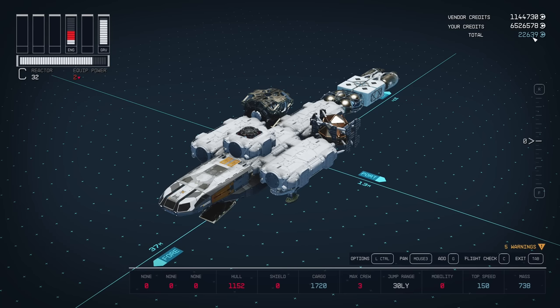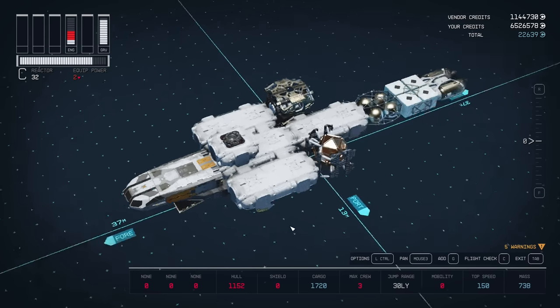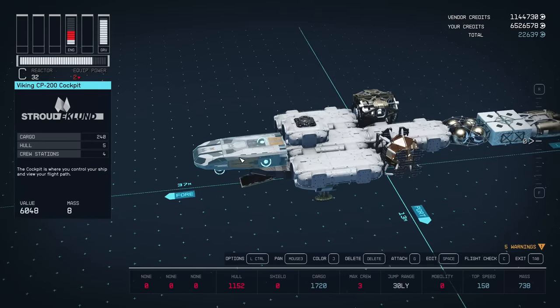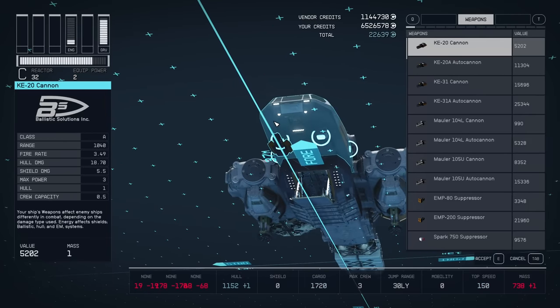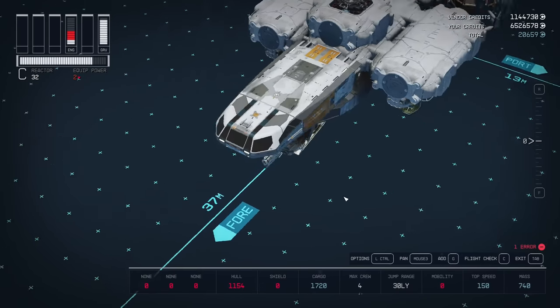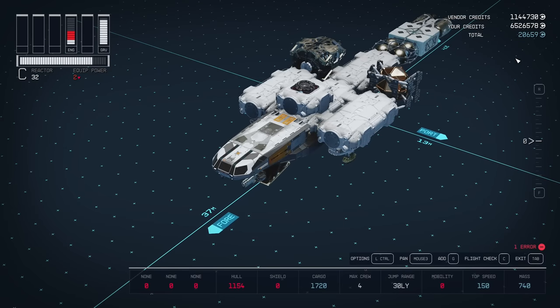One thing to note: max crew is determined by the reactor class - class C is free - and the number of weapons. So I need to add weapons unfortunately. I'll add some weapon attachments. I have two attachment slots, so going for the cheapest: Mauler 104L cannon. Adding two of them increases crew capacity by one, bringing it to four - that's enough. Mobility zero is absolutely fine.